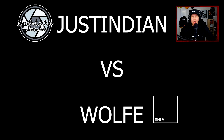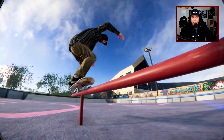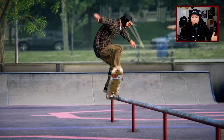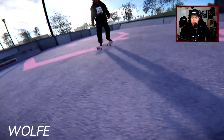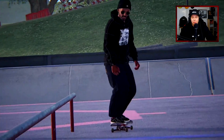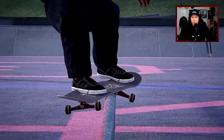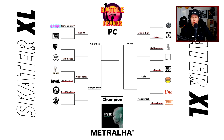Then we got Just Indian for Aperture Skate Co versus Wolf from Only Grip. Just Indian with a 50 back 180 50 — beautiful realism, really hard trick but made it look so good. Wolf with a heel to backsmith to back feeble kickflip out. Both very interesting combos — I'm excited to see what the judges move on from this one.